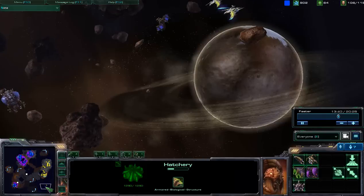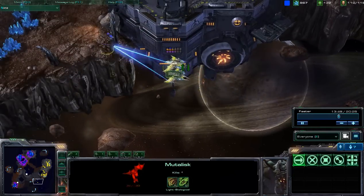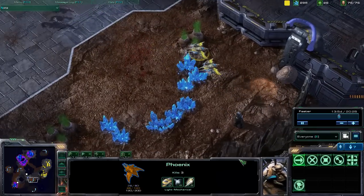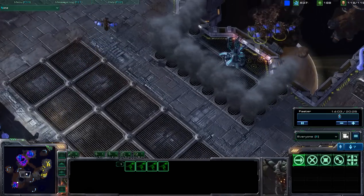Noggrim now mining out of this high-yield mineral camp over here. Those phoenixes chasing down that mutalisk, trying to fly away, trying to escape, but those phoenixes moving very, very quickly and dealing 20 damage per shot, so able to take those units down. Four mutalisks now getting gathered back up, five mutalisks now getting gathered back up.